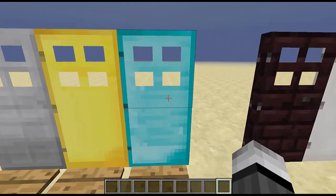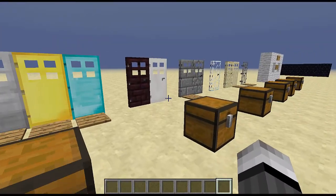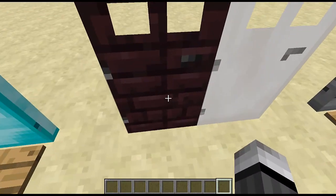The gold and diamond doors act just like the iron door — they all need a redstone signal and are all crafted by using the ingot of the respective ore.